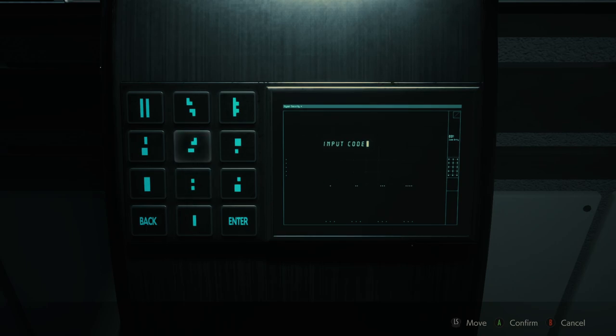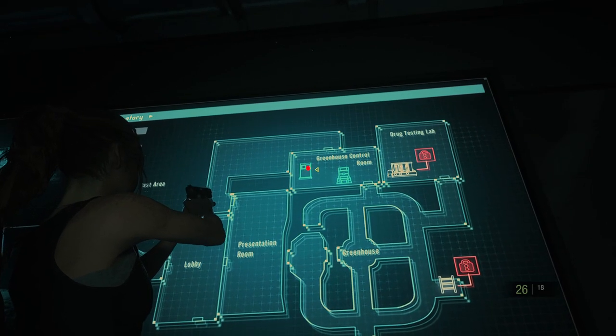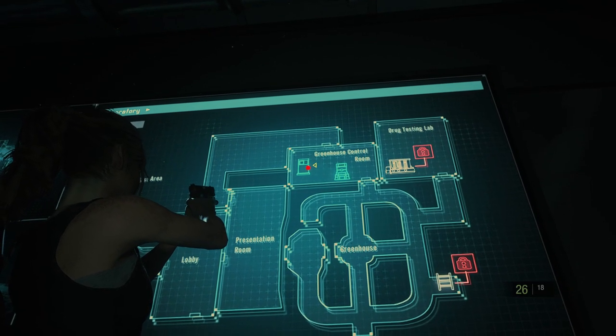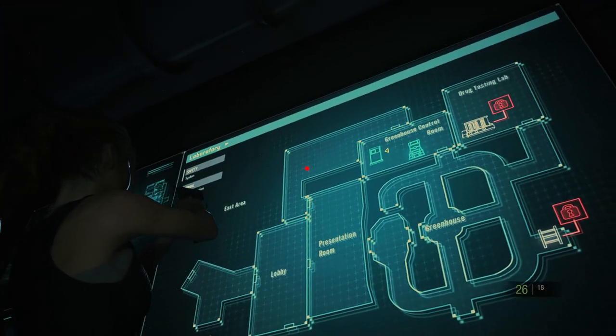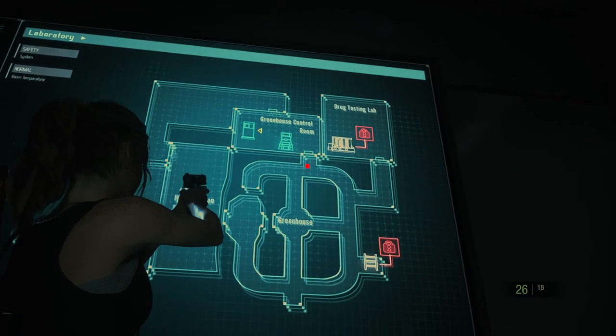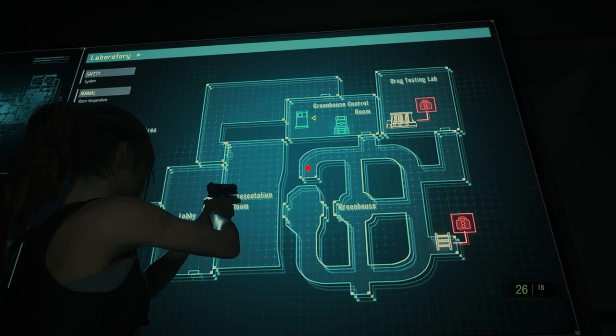Okay, we don't know the code. Need to play Tetris here or something. We're in the greenhouse controller room. We came in through this door. Presentation room, we came through this way. So we need to go out of the greenhouse. There is a dead end this way, probably has ammo or something.